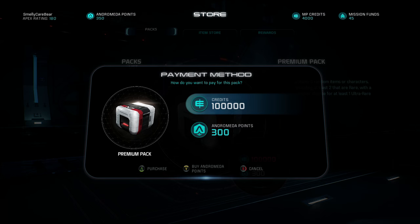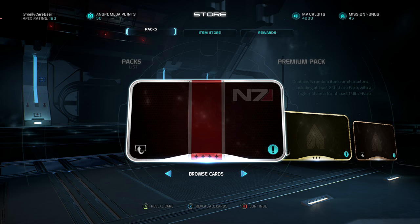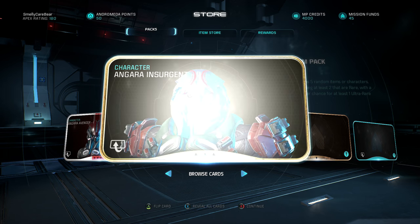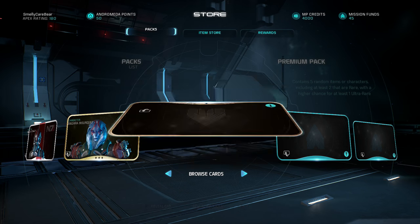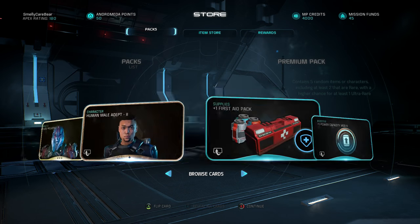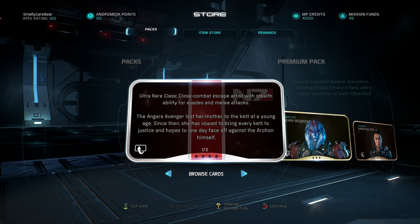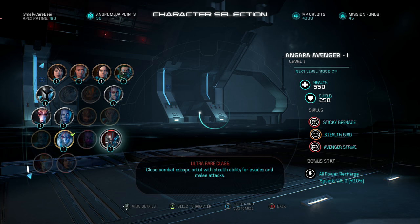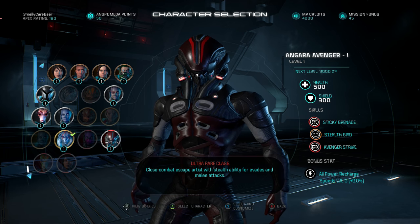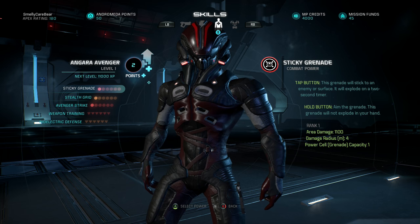Our final premium pack is where we hit it good — we get a very rare item in this M7 card, the Angar Avenger 1. We also get another Angar Insurgent 2 which we've already received, and a human Adept 2 bronze card. But luckily we did get this ultra rare class: a close-combat escape artist with stealth abilities to evade and melee attacks. Her lore states she lost her mother to the Kett at a young age and has vowed to bring every Kett to justice. She's got 500 health, 300 shields, and skills: Sticky Grenade, Stealth Grid, and Avenger Strike — quite a powerful character, as you'd expect for ultra rare.